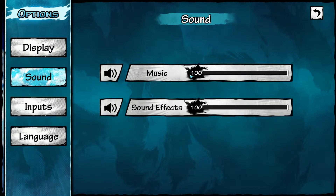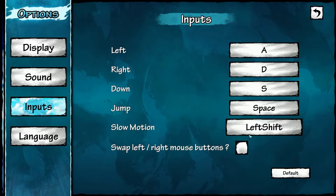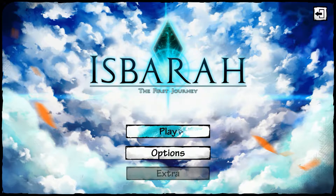Let's take a look at sound — we have music, sound, and sound effects. Inputs: looks like we can fully customize all these — ADS, space, left shift, swap left and right, red level, left and right mouse buttons. That's interesting. And then there's also default and languages — looks like you have English and French. So that's it for the options menu.